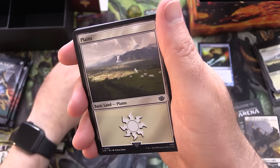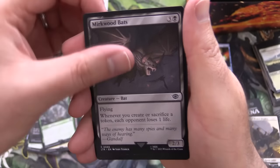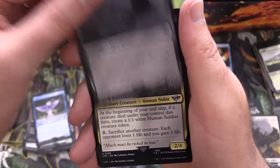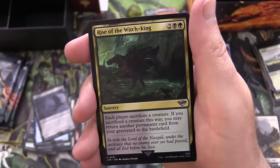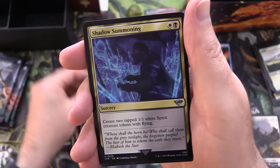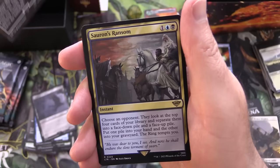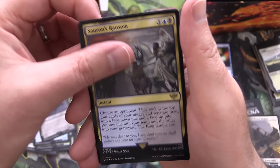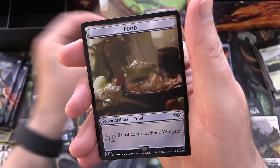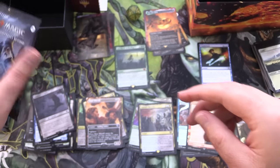We have a Nazgul - different artwork this time - along with a Plains. Mirkwood Spider, Mirkwood Bat, Ithilien Kingfisher, Dunland Crabane, Denethor Ruling Steward for the uncommons, Rise of the Witch King - awesome - Voracious Felbeast, Shadow Summoning, Shire Sheriff with the Borderless Art on that one - that's pretty cool. Sauron's Ransom for the rare. Foil Book of Mazarbul. And Food - so Food is making a return to this set. That's a fun mechanic.